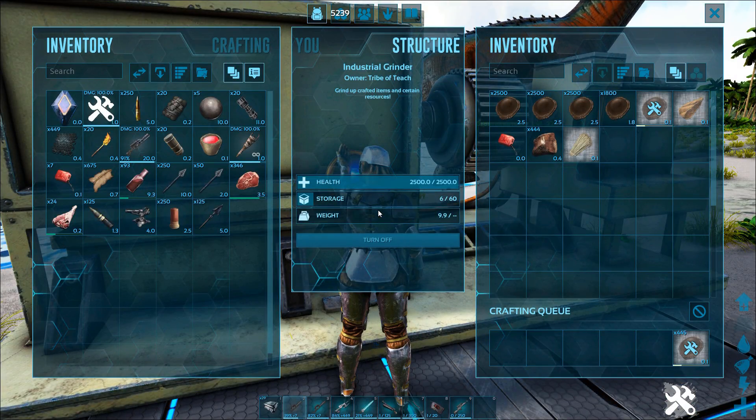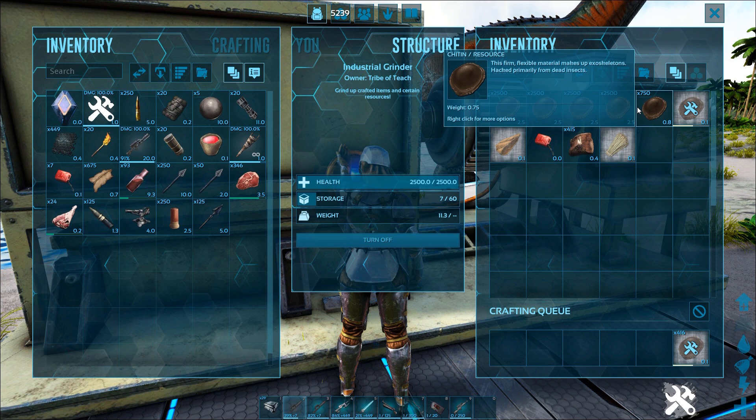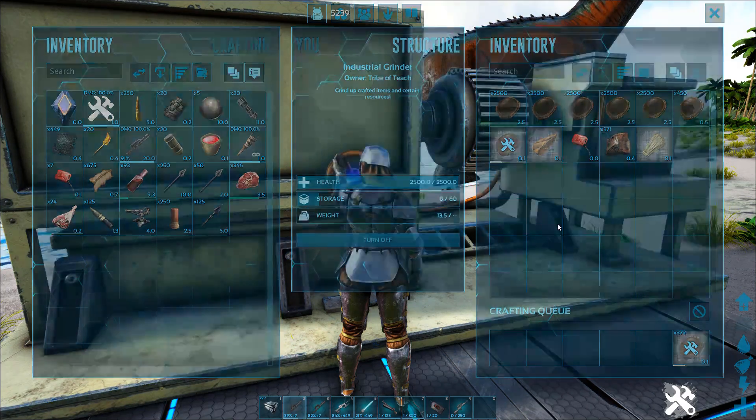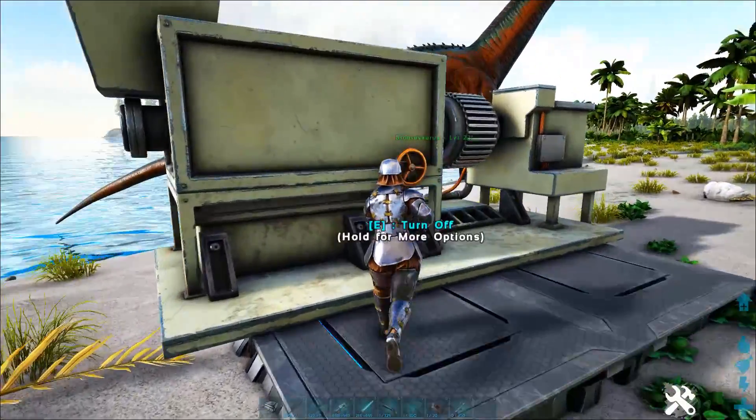Literally, just going out in the wild and killing Mega Shellons for their shell fragments will bring you loads of chitin — not necessarily free chitin, because you do have to go kill Mega Shellons, which on Genesis is not that hard to do. You can come back with so much chitin that you can just pump out anything you need — chitin, cementing paste, or whatever you want.